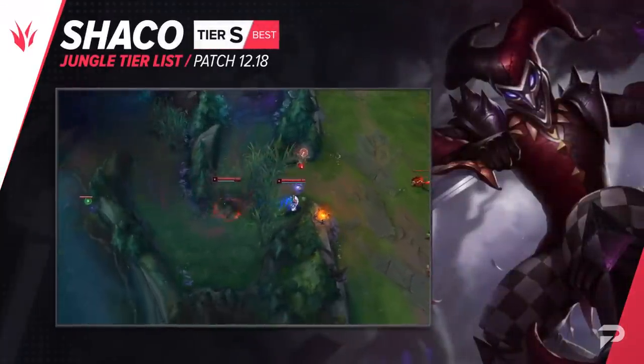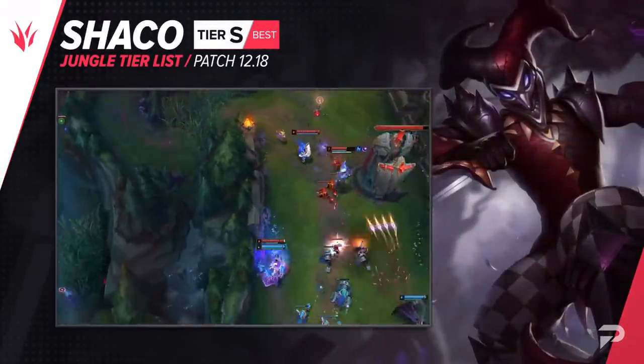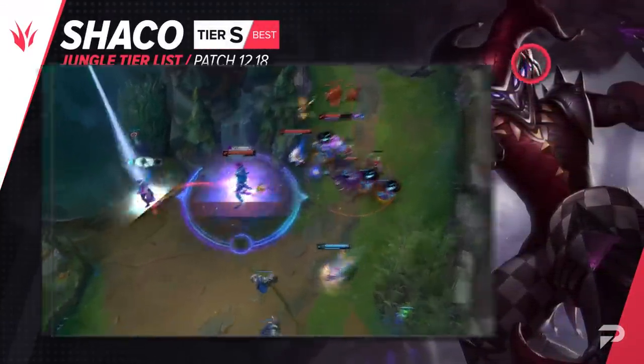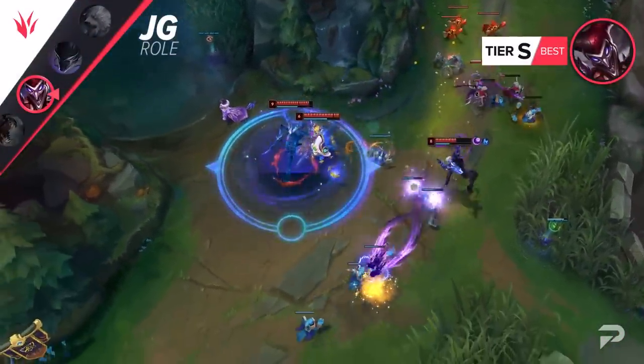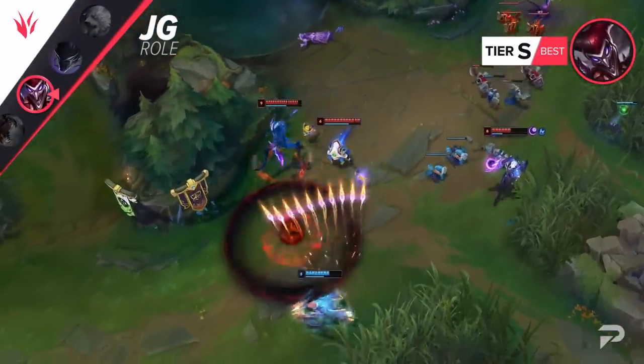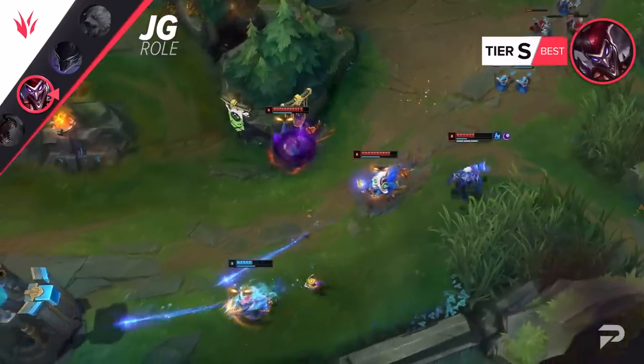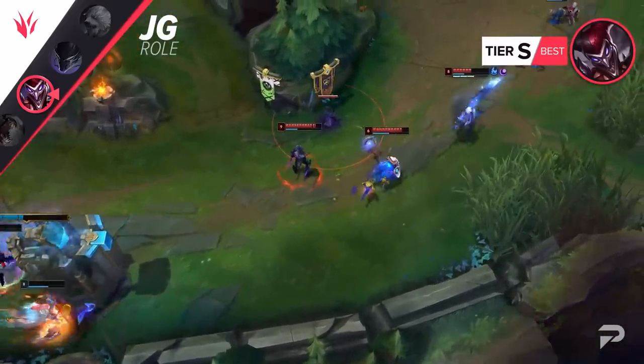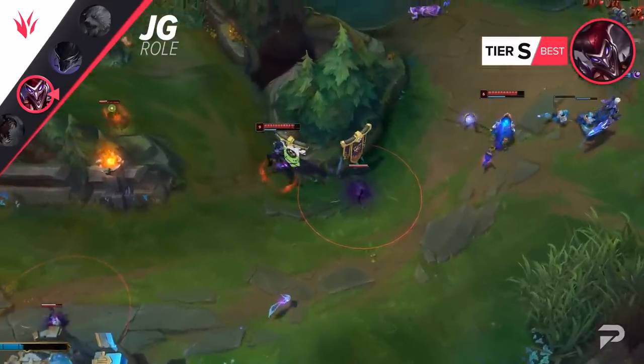We're moving Shaco up to the S tier — this is specifically assuming that you go AP Shaco. AD Shaco is too feast-or-famine and would go somewhere between the A and B tier. AP Shaco, on the other hand, is pretty flexible and always good. Even when you're not fed, the focus is on disruption and damage over time rather than big bursts of damage, so you're always still useful. With Zhonya's in your ultimate, you can even be a form of pseudo-engage.